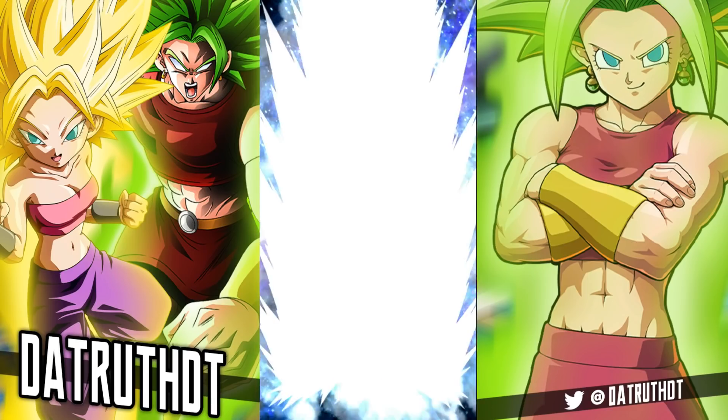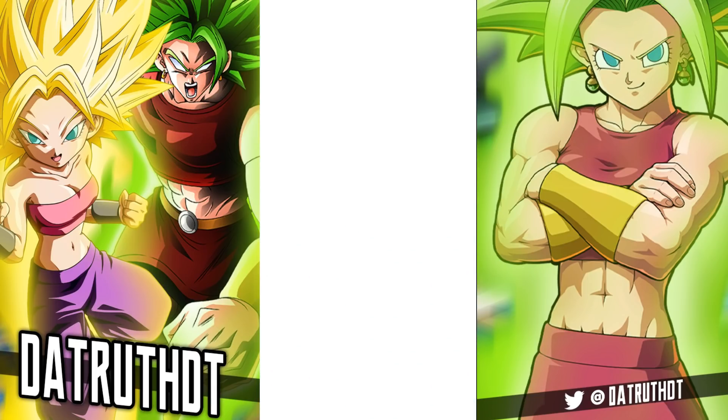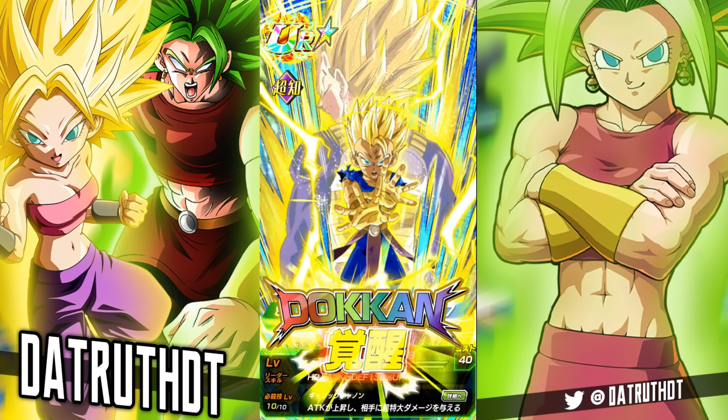The main thing with these new age support type units is that they're so good defensively with all the support they're giving. GT Trunks and Goten — I feel like this unit is going to look similar to them. The only thing is he's going to need a Vegeta on the team to stack, whereas they stack normally and have additionals. Defensive stacking on support characters is really good. Let me get them to full level 10 links and see how Kabe performs.